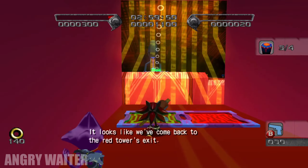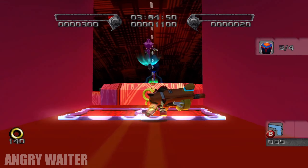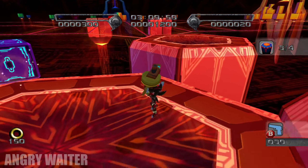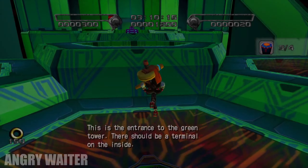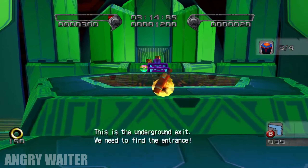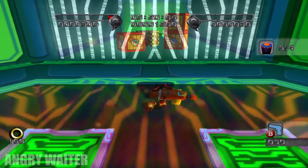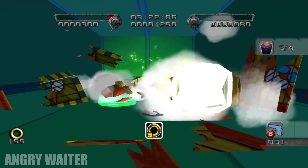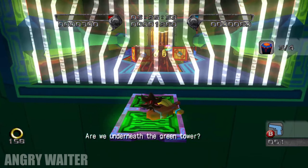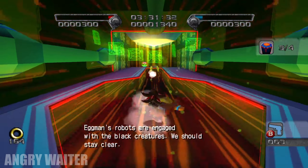It looks like we've come back to the Red Tower's exit. This is the entrance to the Red Tower. There should be a terminal on the inside. This is the underground exit — only need to find the entrance. And yet another color puzzle. Only underneath our reading tower. Eggman's robots are engaged with the Red Tower. Stay clear.